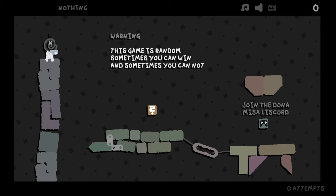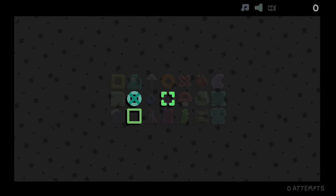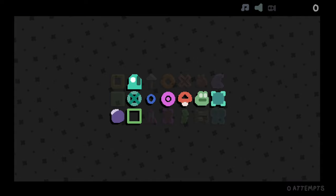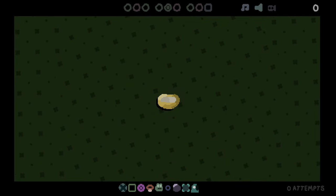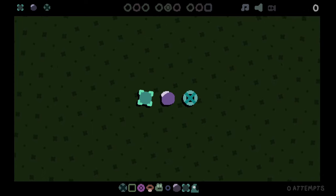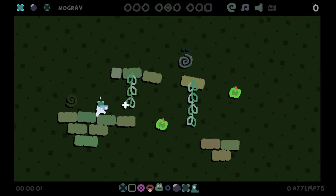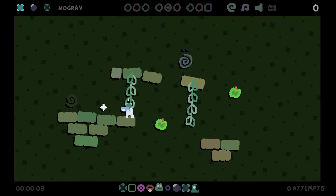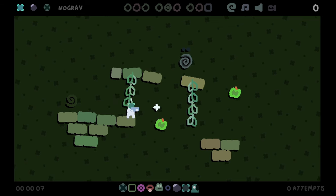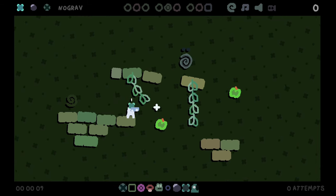Welcome back to Mossa Lena — honestly this is becoming one of my favorite games lately because it's just so unique. We got new items here: we got frog, I've never seen frog before. I'm assuming that's frog based on the image — what else would that be? We got zero grav bomb and insta box.